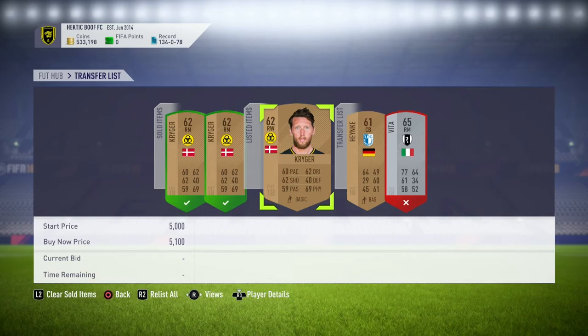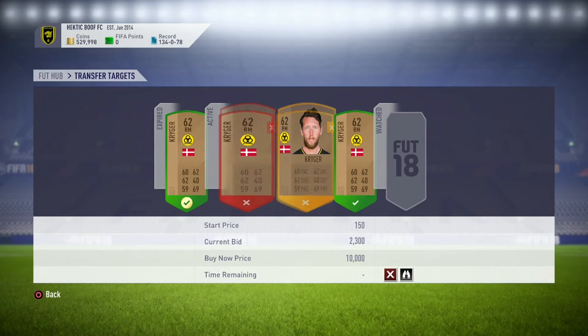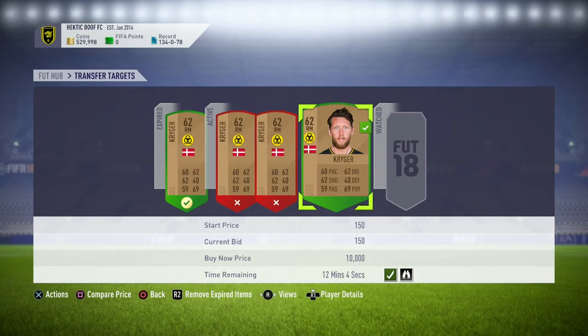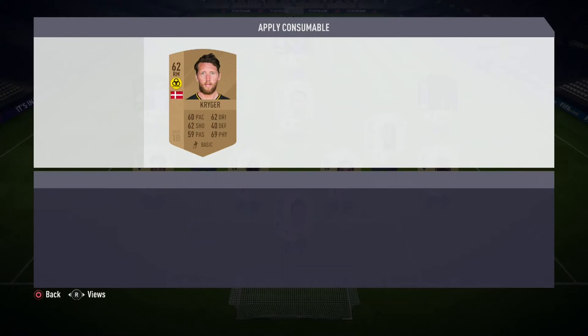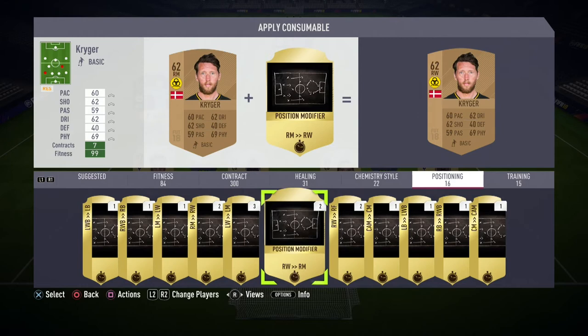Just a little update. I did try bidding on a few Kriegers off camera and I was able to pick one up for 950 coins. Unfortunately I wasn't able to pick up the other two — one is at 2,300 and he's only going for 2,500, so it's not really worth it. But I also found one for 2,100. So I'm going to work with this one too. I'm not going to list them right now because I don't want to go under 5k, and I'm still waiting for the other one to sell. So I'll just apply the consumable and put them on the transfer list.